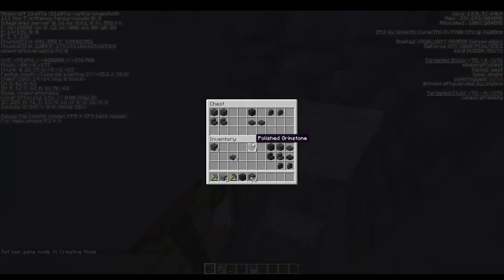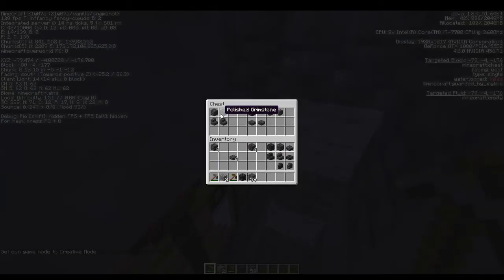And the things you can make with it right now are Grimstone, polished Grimstone, chiseled Grimstone, polished Grimstone wall, Grimstone wall, Grimstone slab, polished Grimstone slab, and Grimstone stairs. Here are Grimstone tiles, Grimstone brick, brick slab, tile slab, brick wall, tile wall, brick stairs, and tile stairs.